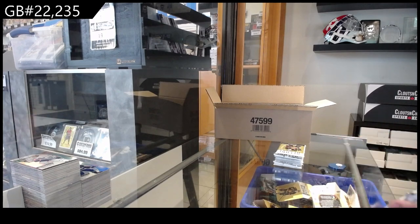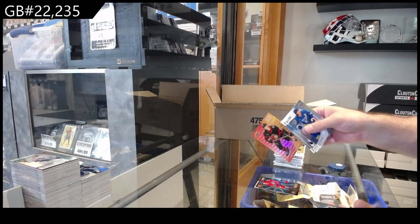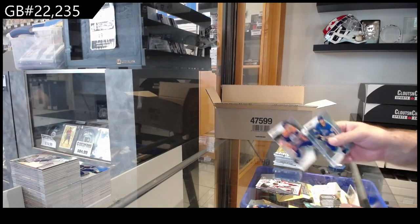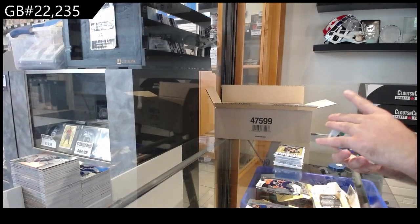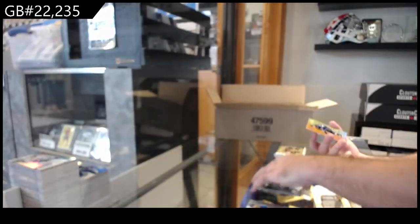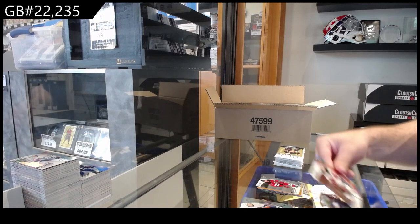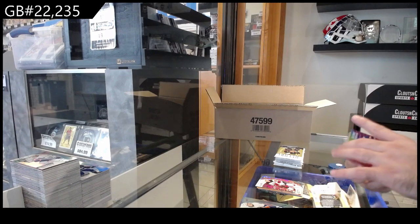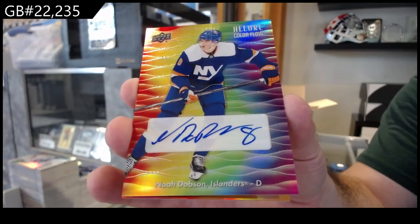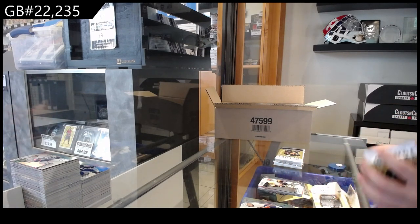All right, last box in this first case. Black ice of Draisaitl for the Oilers. Lumber Masters of Suzuki from Montreal. Sanderson for Ottawa color flow. Stauber for Chicago rookie. Black ice for the Oilers of McDavid. We've got a Marshment numbered to 99 for Dallas. We got a color flow Velarde for the Jets and a rookie of Nemec for New Jersey. Red rainbow of Jack Hughes for the Devils. We got a color flow rainbow auto for the Islanders of Noah Dobson.